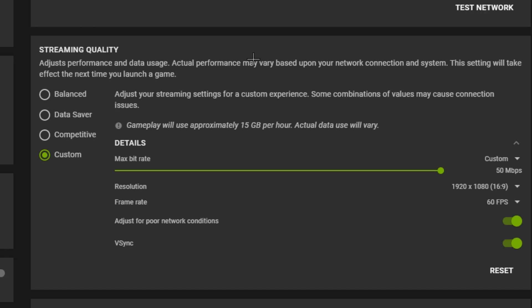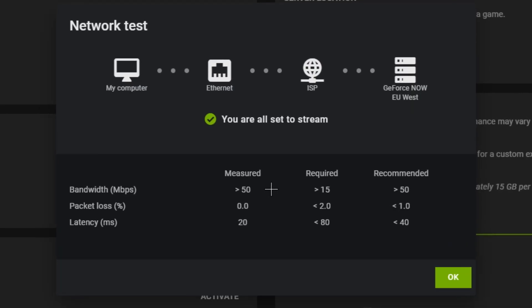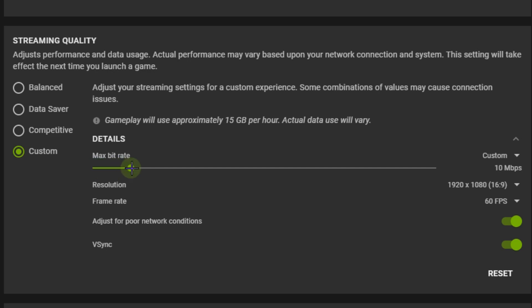Now that you're here, this is where you want to do a speed test by pressing 'Test Network' above. If you get above 50 you're fine, but if you get an orange or red status, this means you should set your max bit rate to 5 or to 15.